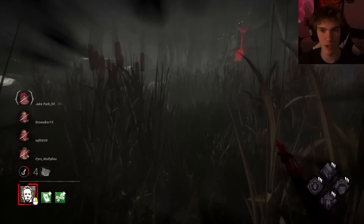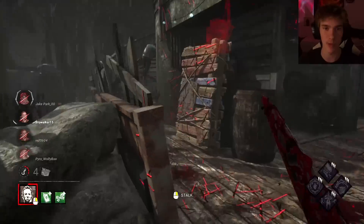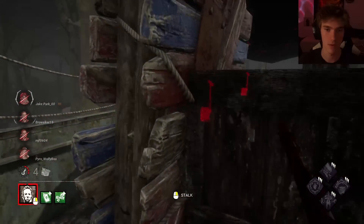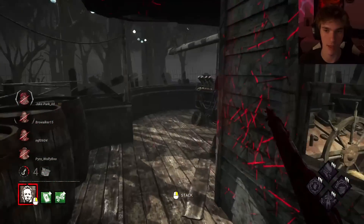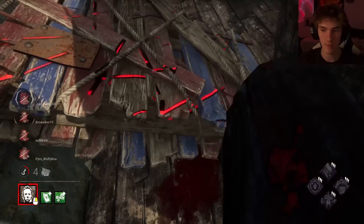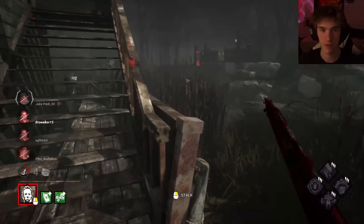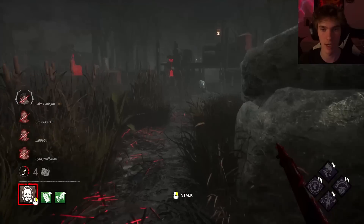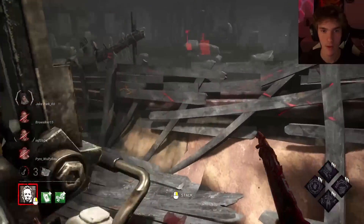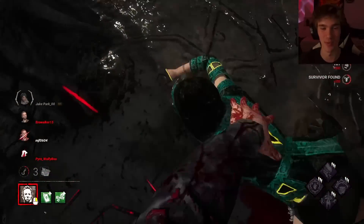I'm playing a stalking killer but I can't stalk. I'm playing a stalking killer that benefits from catching survivors out in the open, but when I catch them out in the open I don't get stalk for it — rip. Nice. I still don't think I get the hit here — dang. Chasing this guy is not ideal, there's no reason for me to be over here. I just need a little bit — there we go, that's all I need. You're dead here. Imagine if I actually did have Tombstone — she would be so confused.